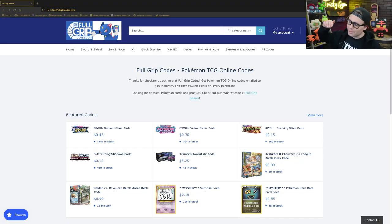Let's head on over to FullGripCodes.com. If you're looking to get all the best cards on your Pokemon trading card game online account, make sure to check out FullGripCodes.com. We've got all the best codes available for instant email delivery and a loyalty program that rewards our most loyal shoppers. Thank you so much for shopping at FullGripCodes.com — shopping here directly supports the content I create here on Tricky Gym.